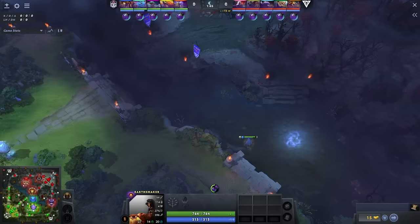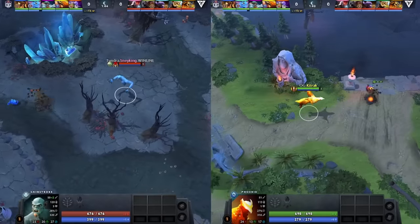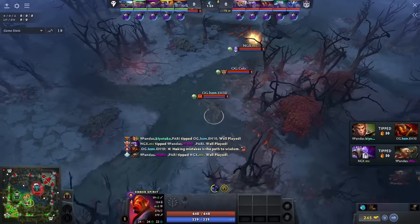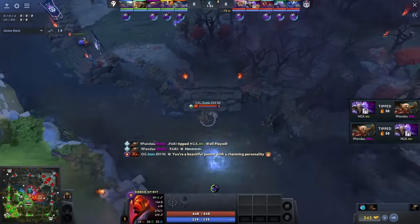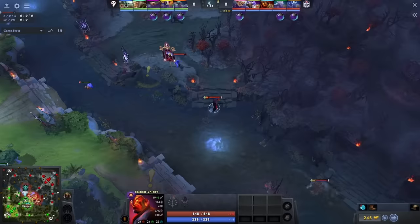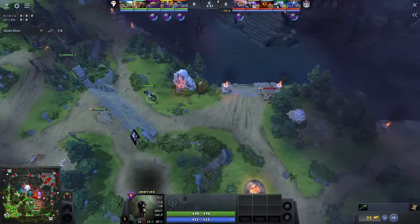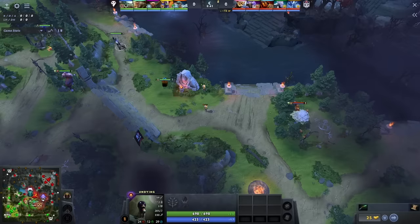OG vs Tundra: both teams smoke and place one ward on the enemy's high ground mid covering a rune, while the other is placed on their own jungle bounty rune — yet another instance of teams mirroring each other's moves. Nine Pandas vs OG: both teams smoke and head for mid. OG has an interesting approach — they send one person with an observer ward towards the enemy's high ground near each rune. BZM gets spotted and retreats, making it look like OG failed their attempt. But actually, this opens Kitrak up to feeling safe about placing his ward. Both teams end up placing their other wards in nearly identical spots, covering the Radiant jungle entrance and the jungle bounty rune.